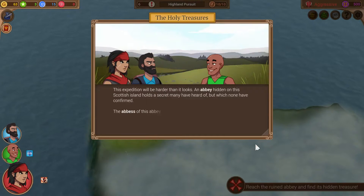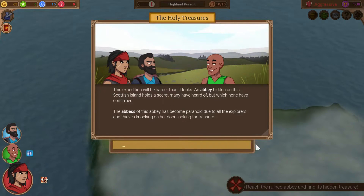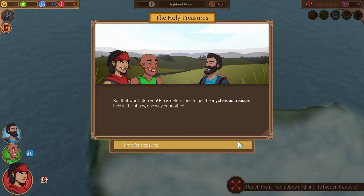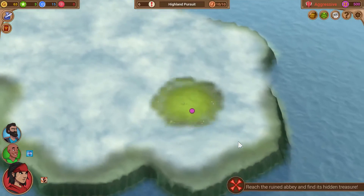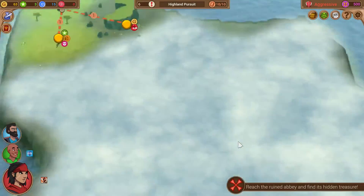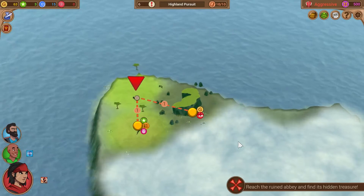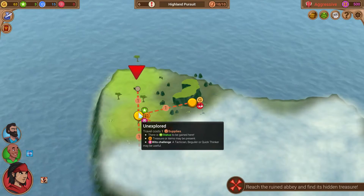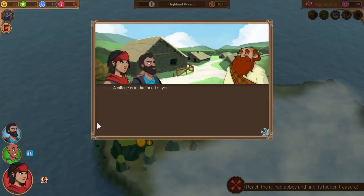This expedition will be harder than it looks. An abbey hidden on this Scottish island holds a secret many have heard of but which none have confirmed. The abbess has become paranoid due to all the explorers and thieves knocking on her door looking for treasure. But that won't stop you — Bia is determined to get the mysterious treasure held in the abbey one way or another. And one way or another means through murder. Am I willing to kill the inhabitants of an abbey? The answer is yes, by the way.